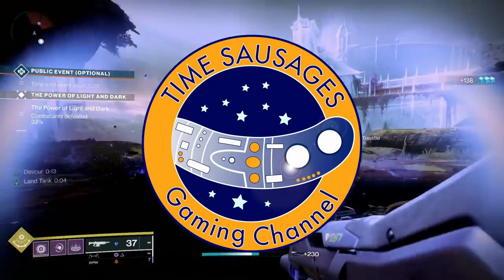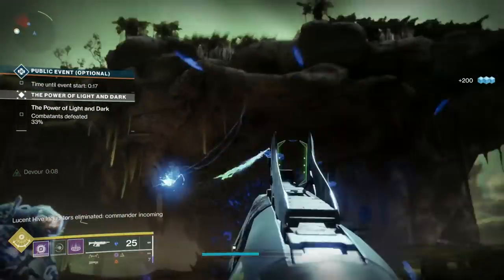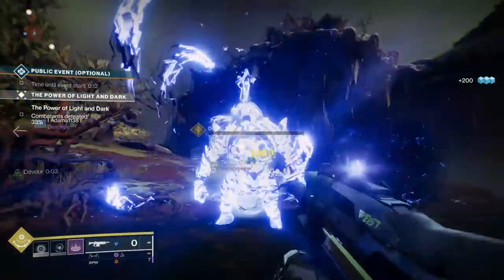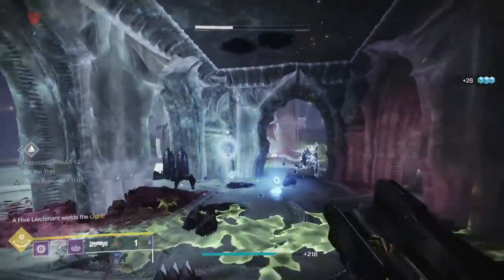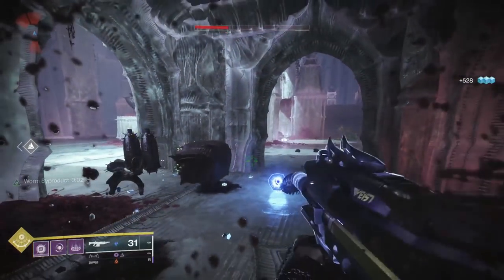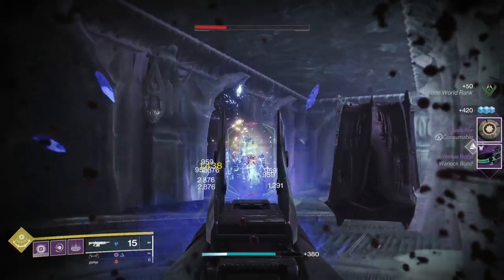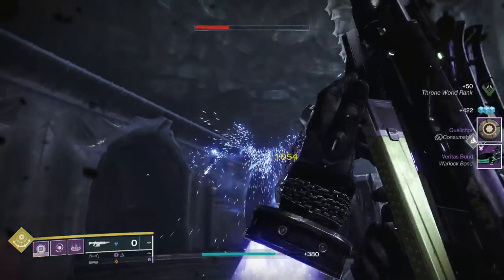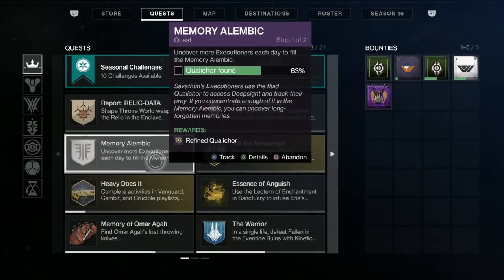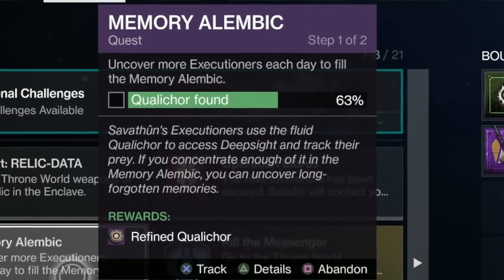Hello my marvellous sausages. Now on your travels in the throne world you may have come across this stuff called Qualicor that splops out of people's backsides occasionally. Now this is linked to something called the Memory Alembic Quest. So what I'm going to do in this vid is show you exactly how to get the Qualicor, two different sources, and get that baby finished. The Memory Alembic Quest is started when you pick up your first piece of Qualicor and return to Finch in the Giggity, and then he'll give you the quest and you'll see a bar on that quest tab and you have to fill that up by collecting this absurdly named Qualicor.